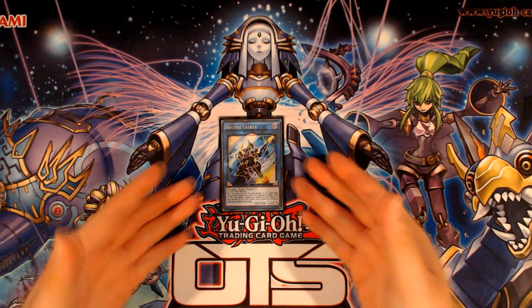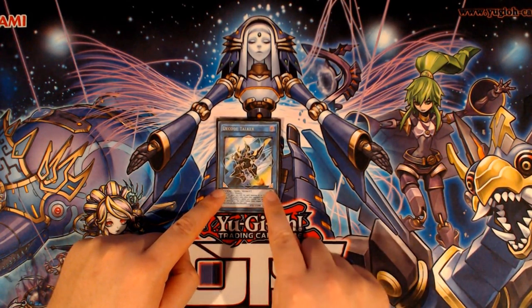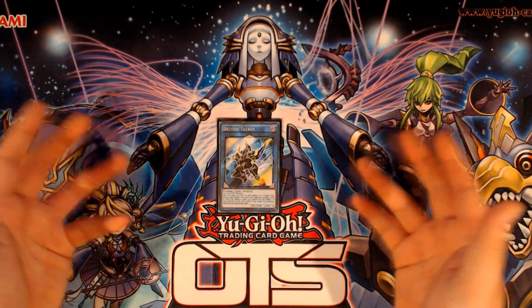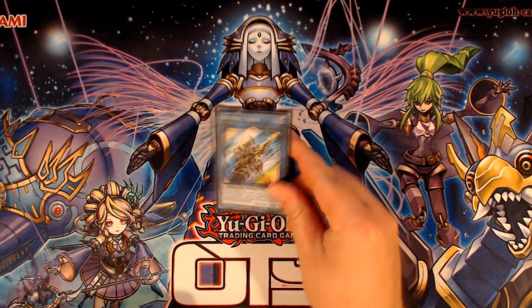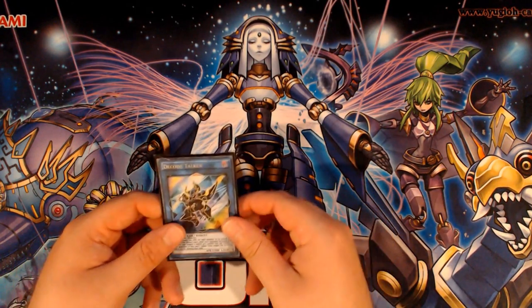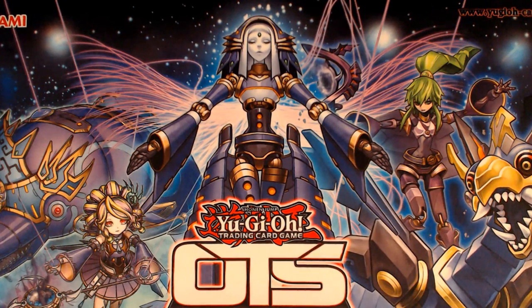So instead of trying to Link Summon — although you can Link Summon in some of these combos, it's not really that optimal. If we get a generic Link 2 in the future with Link Markers that point down or diagonally, we can obviously start looking at some expanded possibilities for Dragunities. I am going to show you how to make Decode Talker in this video, but it's definitely not what I think the optimum combo is.